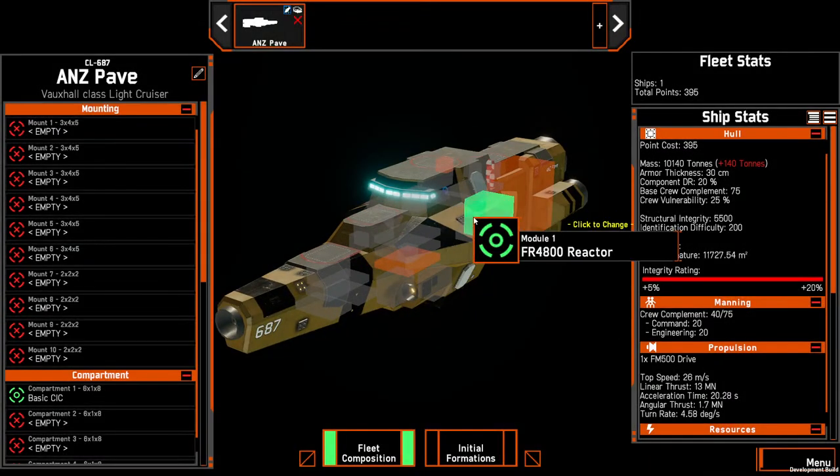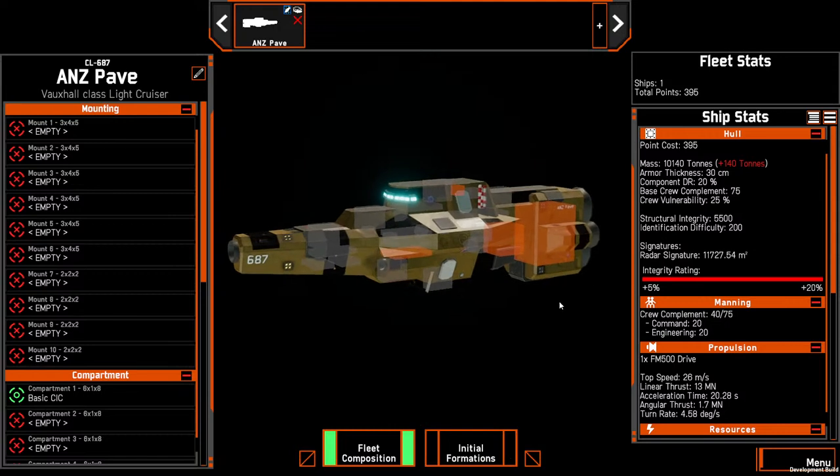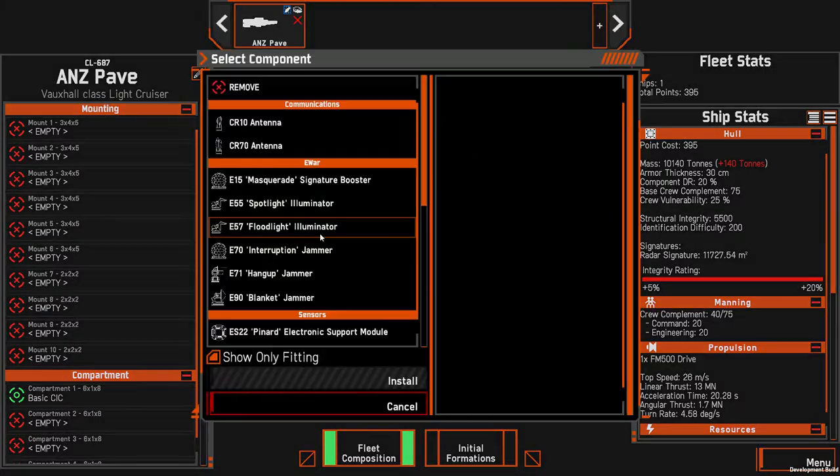The light cruiser is a fairly fast and versatile ship — it can have either guns or missiles. We're going to build this fleet with guns. It also has fair enough armor that if you start getting hit by rails or larger guns, even some 250s, newer players are going to survive a little bit longer with this ship. To start we're just going to sketch in and use one as a template for others.